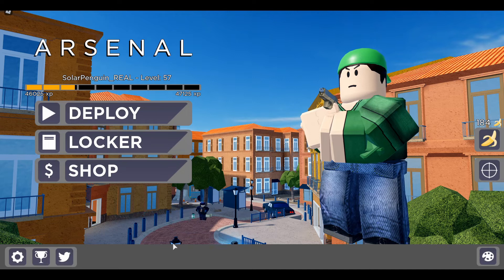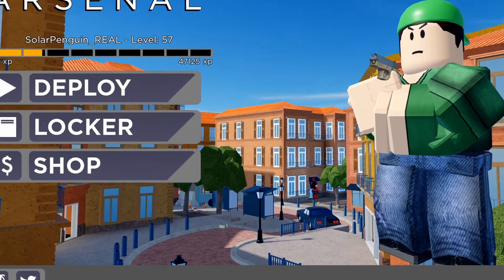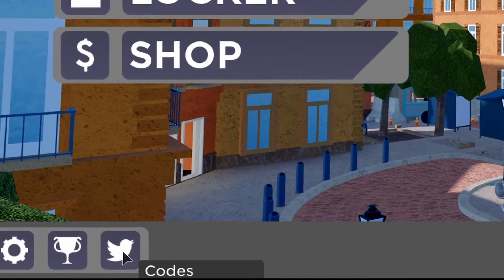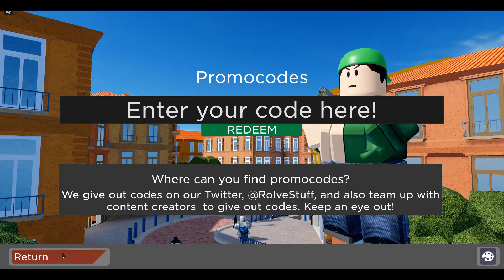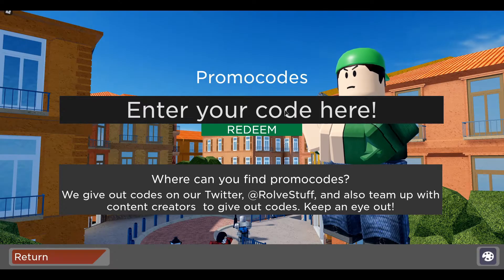Hello guys, welcome back to a new video. Today I'm going to show you some Twitter codes in Arsenal. First thing I'm going to do is go to the left side on the bottom — you'll see the Twitter icon, click that, it's going to say codes, then promo codes. I'm going to show you some codes in today's video, so let's get into it.